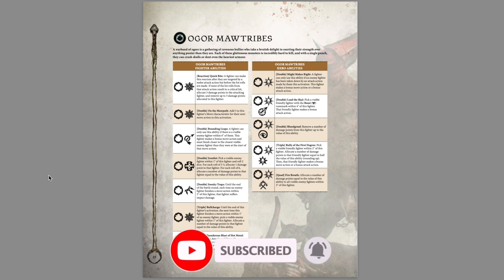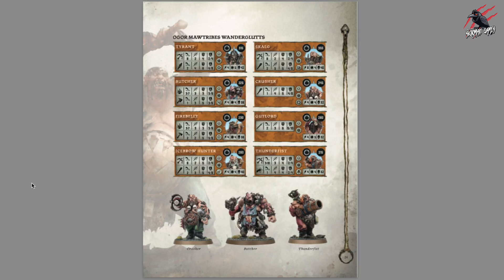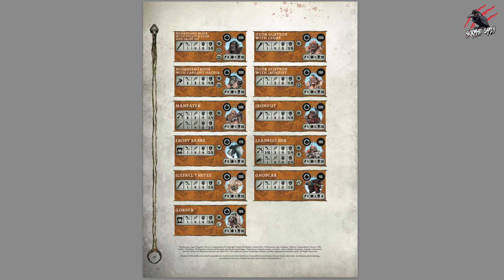Now we're on to the Ogre Moor Tribes. They've got Quick Byte for their reaction. The Butcher's great — he just looks so cool. And then finally on page 25 we've got the rest of the Ogres. So there we go — that's the PDF.